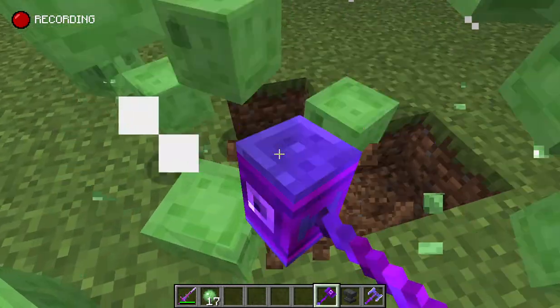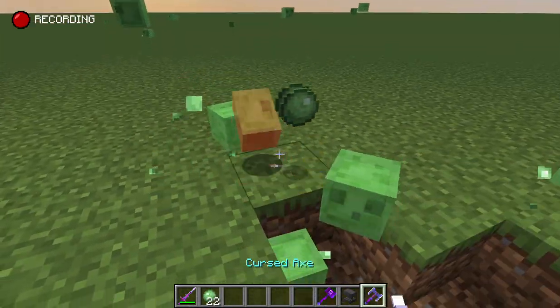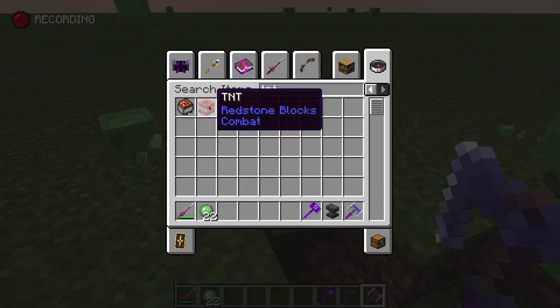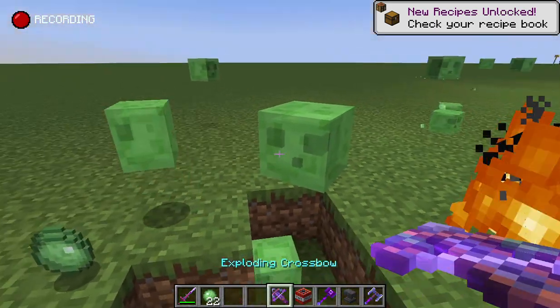If this had an aura that would be so useful. Now I want to explode something — totally vanilla, yes. Wait, there's a TNT crossbow — an exploding crossbow! How does this work?